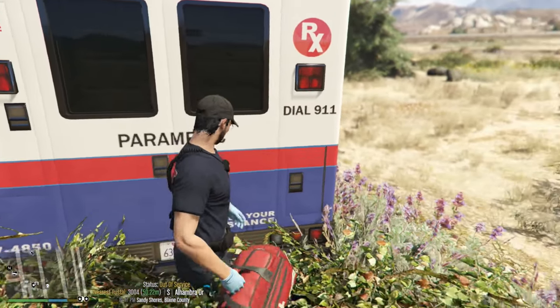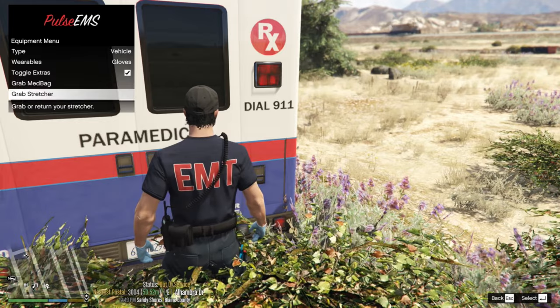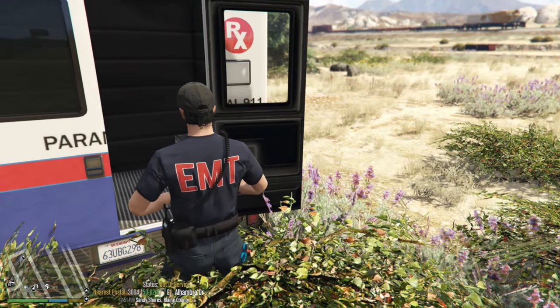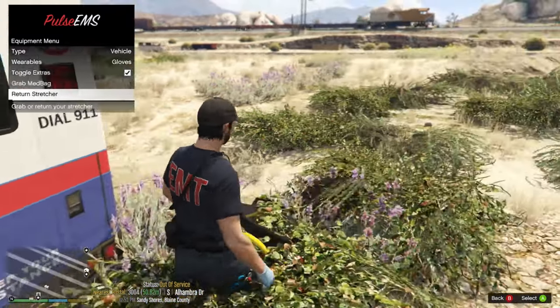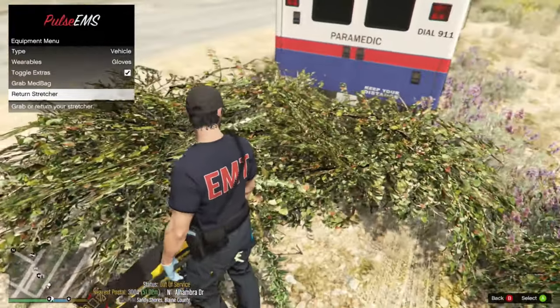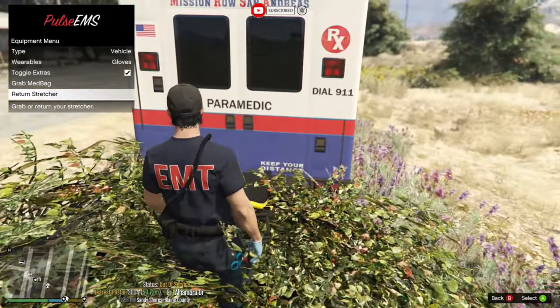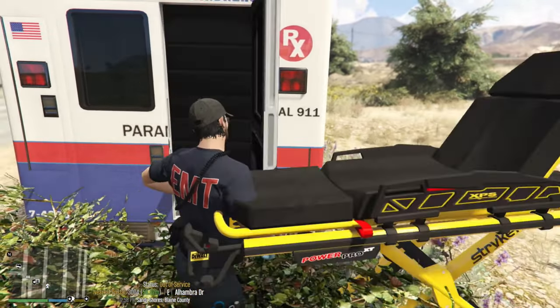Next let's try Grab Stretcher from the Equipment menu. That is pretty cool - it needs a little work on the stretcher obviously, but the guy who made this had the right idea for sure. We're going to put the stretcher back.